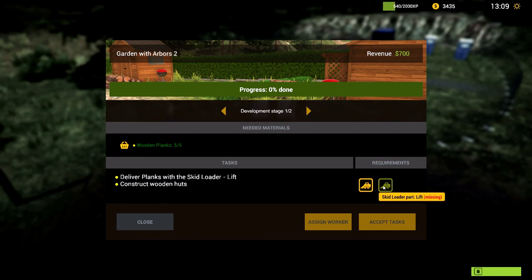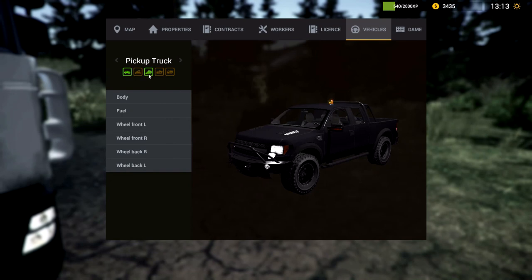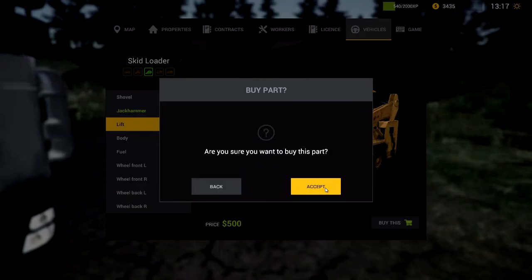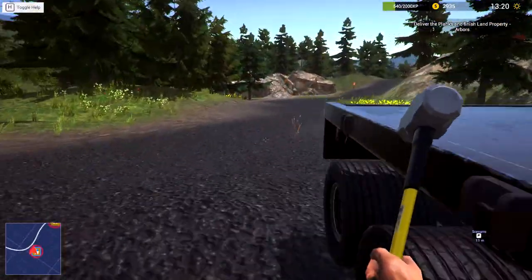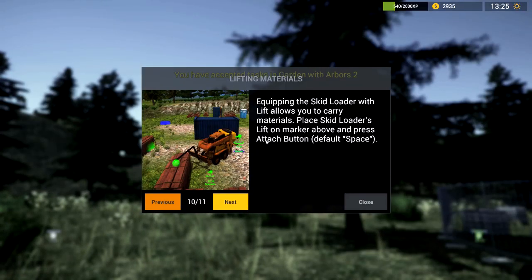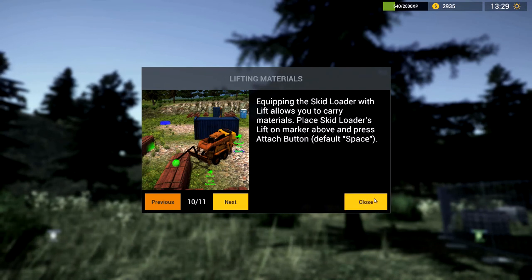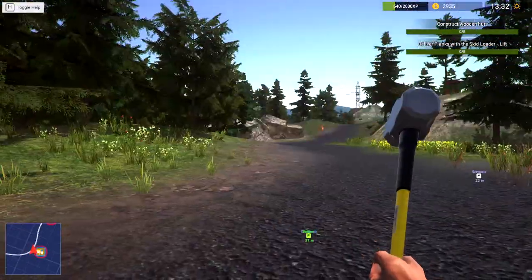That's costing me more than I'm making. What's this — skid loader with a lift? Okay, we don't have a lift yet. Close this, pop out of here, get over to our vehicles — go to our skid loader. Does he really need gas? Yeah, fill it up. The lift — we will buy that. Are you sure? I am sure. Let's equip it too. Where's our parking lot? Actually, we should be able to accept this job now — and we sure can, sweet!